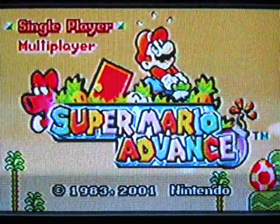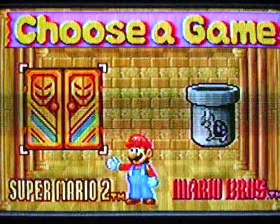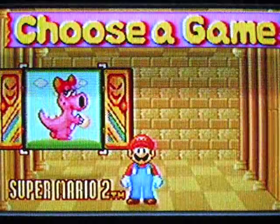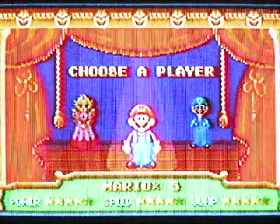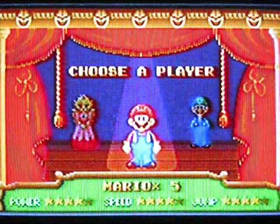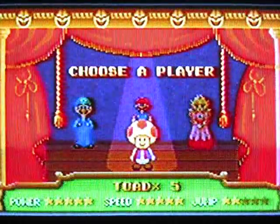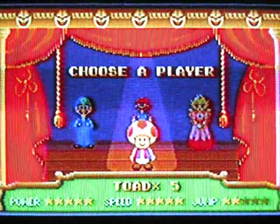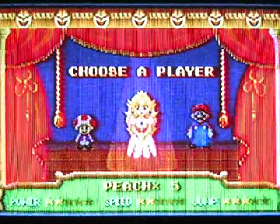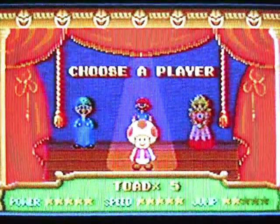Hello everyone and welcome to my Super Mario Advance walkthrough, also known as Super Mario Brothers 2 — which is actually not the real Super Mario Brothers 2. It's actually a game called Doki Doki Panic from Japan. You've got a choice of four characters here. I always choose Toad. I like how fast he is, because he picks up vegetables faster than all the other ones.